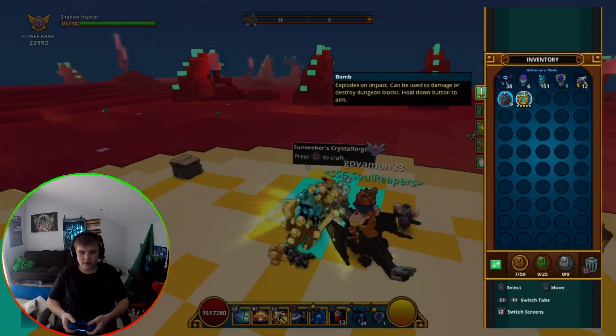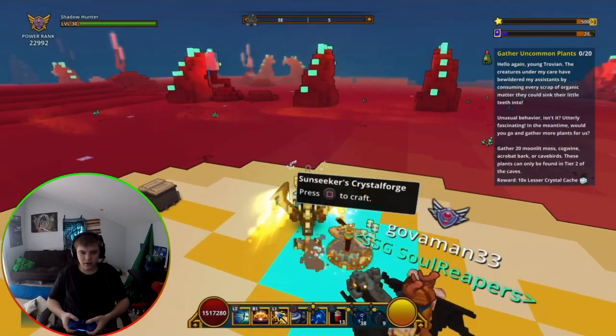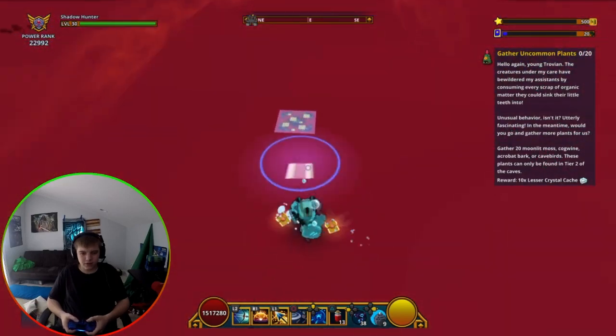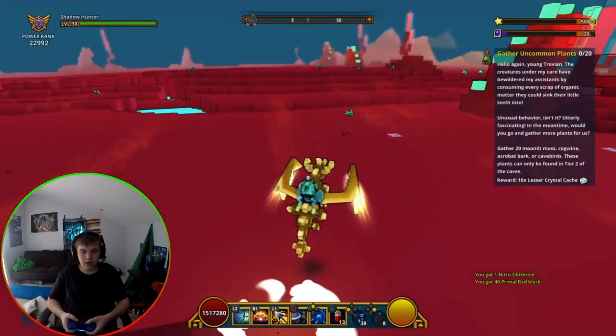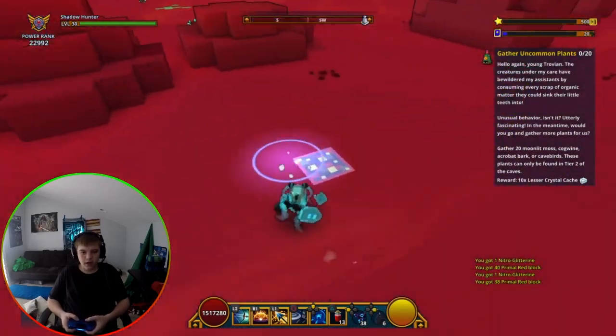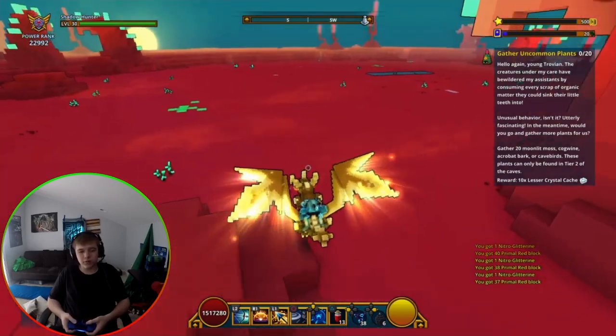I've got nine bombs in my inventory. You want to go over here and just look for these things right here — these little things. This is how I got 200k flux in under an hour, which is amazing.